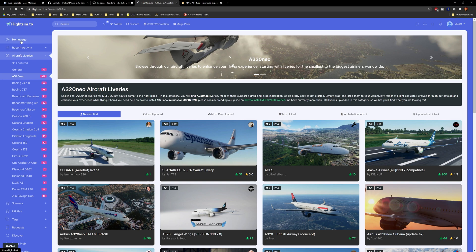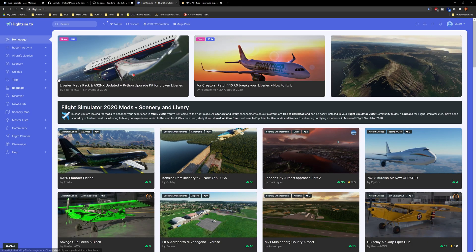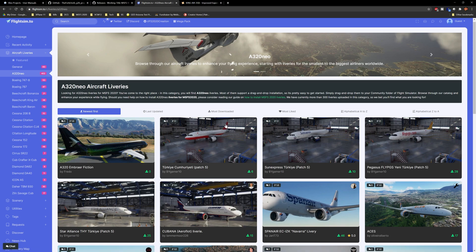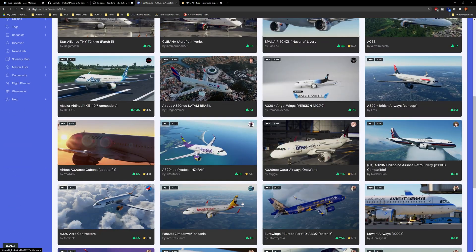I had not seen this one before — I actually stumbled across it just the other day by accident. It's a very handy website and I think it's actually a little bit better maintained than the microsoftaddons.org we were seeing before. The add-ons seem to be much more frequent as well as much more up to date. You have everything from aircraft liveries broken down by aircraft, which makes it a little bit easier than downloading a single package, as you get to pick and choose the liveries you want.